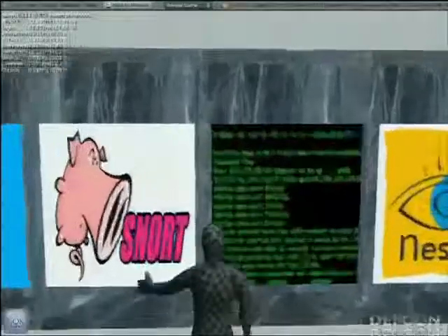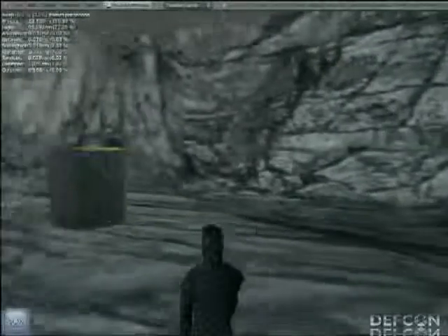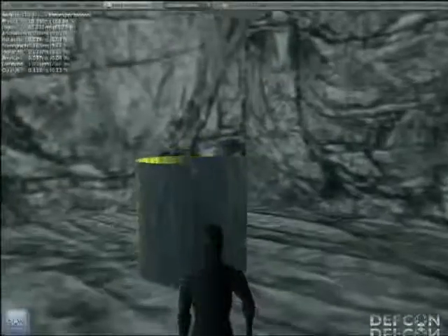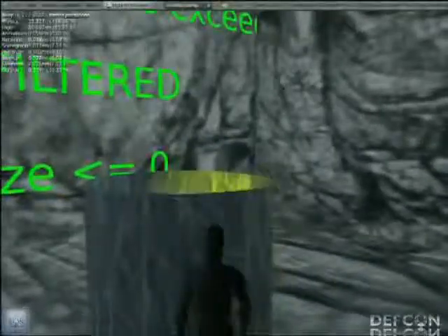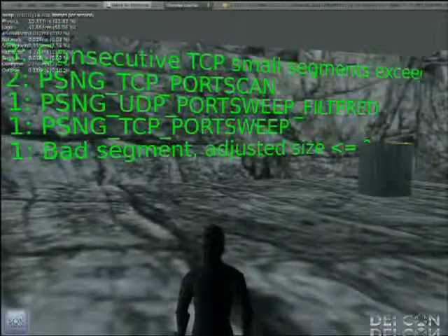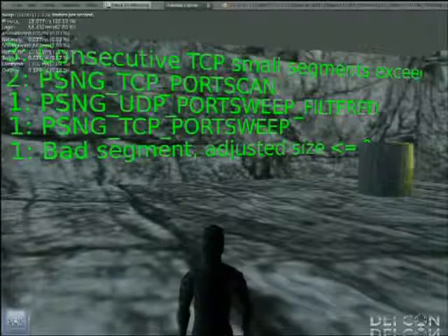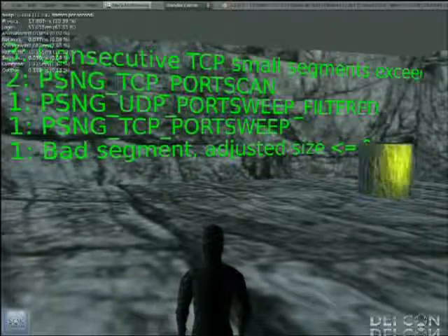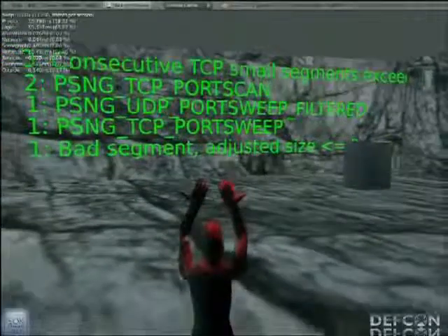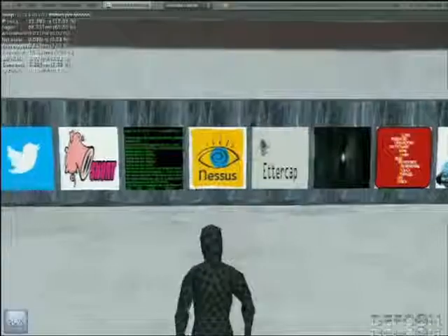Here's the Snort room. You just touch the barrel and it coughs out a summary of alerts for that category. These are priority two alerts — we've got some port sweeps obviously from our Nmap scan, and other stuff probably from the SQLmap we ran. That's the Snort integration. While we're waiting for forensic output, it will announce when it's received — we don't have to go back to the room to check; it'll say 'forensic output received.'